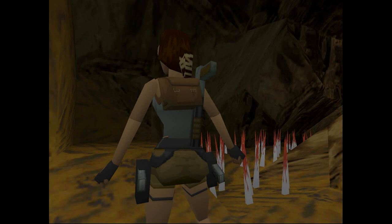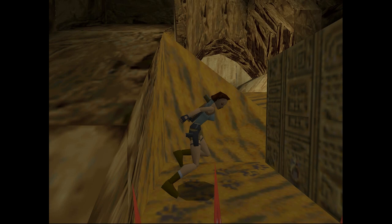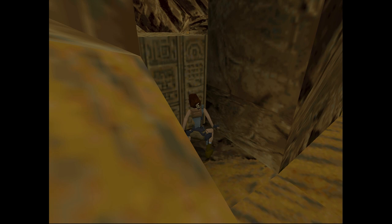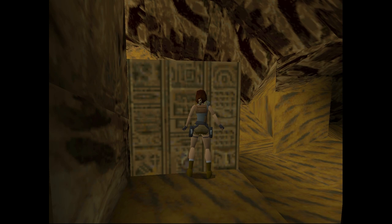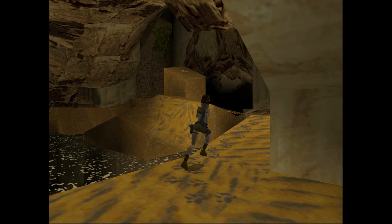Now let's move these blocks. We need to move this one out once, then hop over and push the other one twice — that will give us access to the room. One more push should do it. And here we are — let's turn to the right. There's really nothing in this whole passageway, though you may notice an opening here that you can go through if you want. That's a return path.